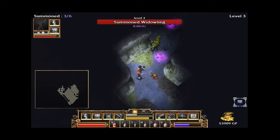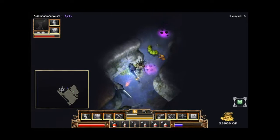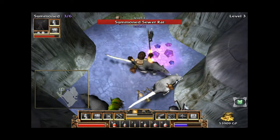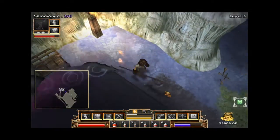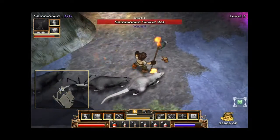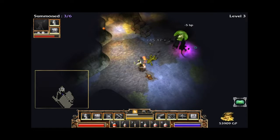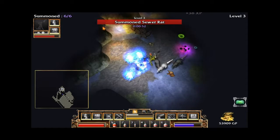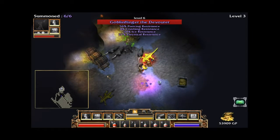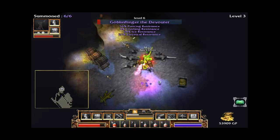My summons don't last very long either. Summon Rats! Here they are — they seem a little bigger than usual, you guys are freaking huge. Get 'em boys! Let's summon some spiders too. There we go — now we're rolling. I got that statement from a friend of mine — Goblin Flinger the Devourer. You fling goblins, bro? What do you have against goblins?